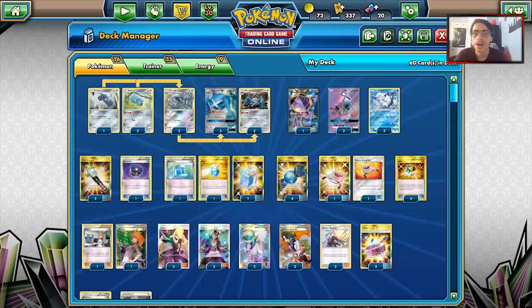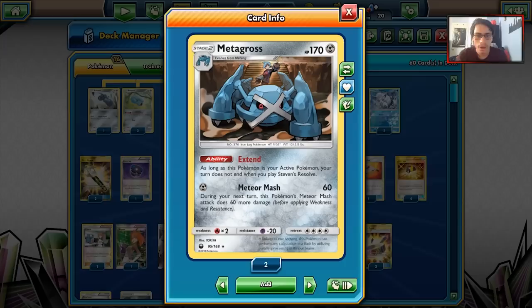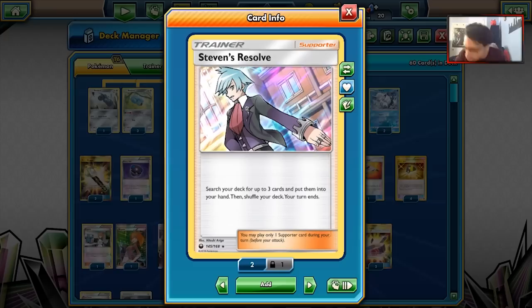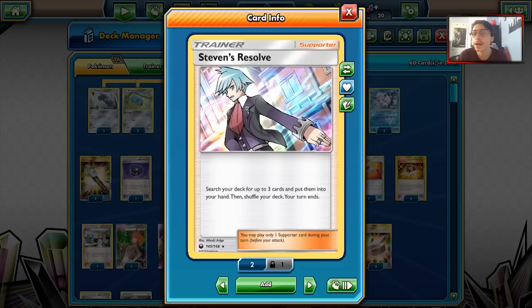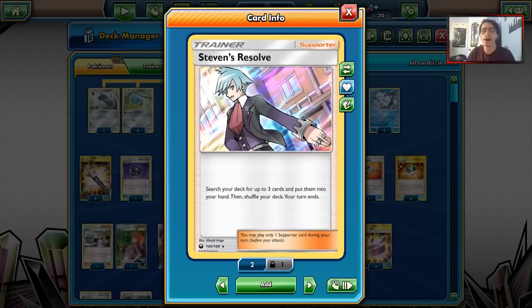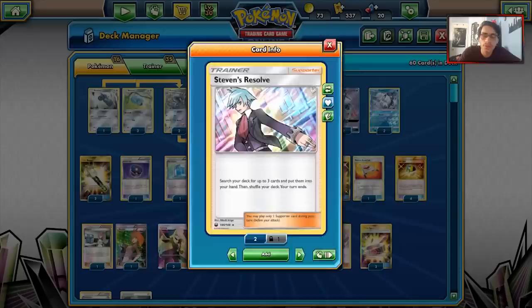The deck combos around Steven's Resolve and the new Metagross. The new Metagross has a very cool ability called Extend: as long as this Pokémon is your active, your turn does not end when you play Steven's Resolve. Normally Steven's Resolve lets you search your deck for up to three cards, then your turn ends. It's an okay supporter — cards like N can reset it and make it useless — but when you combo it with Metagross, your turn won't end, so you just get to grab any three cards you want. That's insane, and your turn doesn't end either, so you can set up an entire board with one Steven's Resolve.